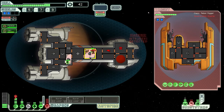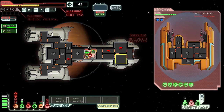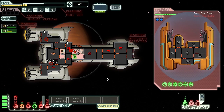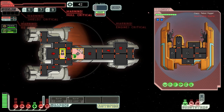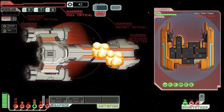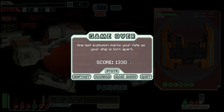I'm still boarded after jumping. I think I'm just going to lose this game right here because I don't see what I can do to prevent this. Yeah, I'm going to lose it. All my systems are down — this is probably going to be the end of this game. There's no way I'm going to get through this. Oh well. The next game, I think I'm going to start with the Zoltan Cruiser. I hope you enjoyed this despite the fail, and I'll see you next time.